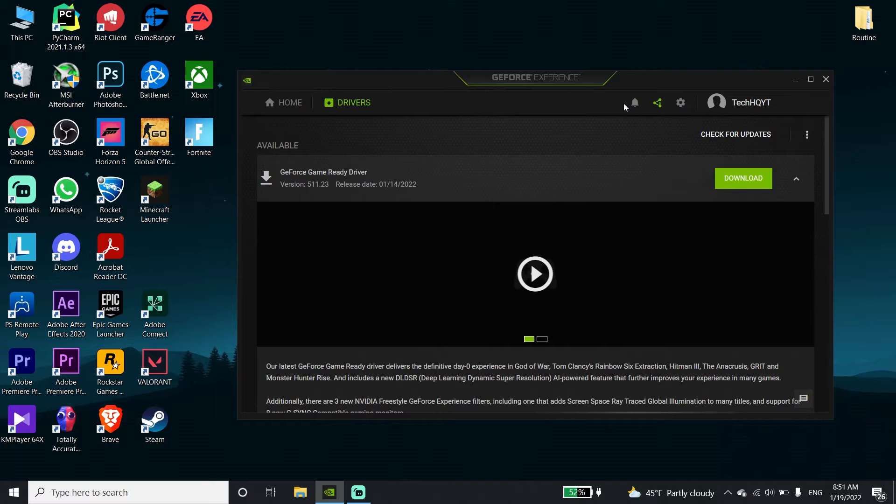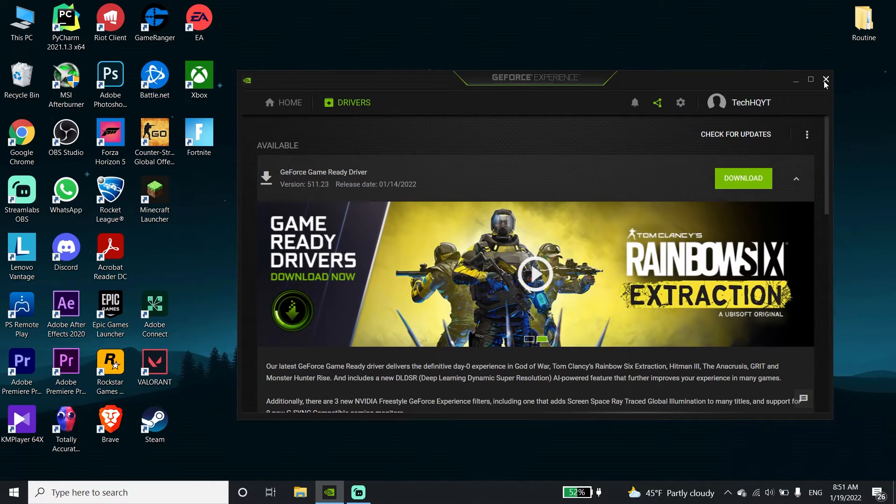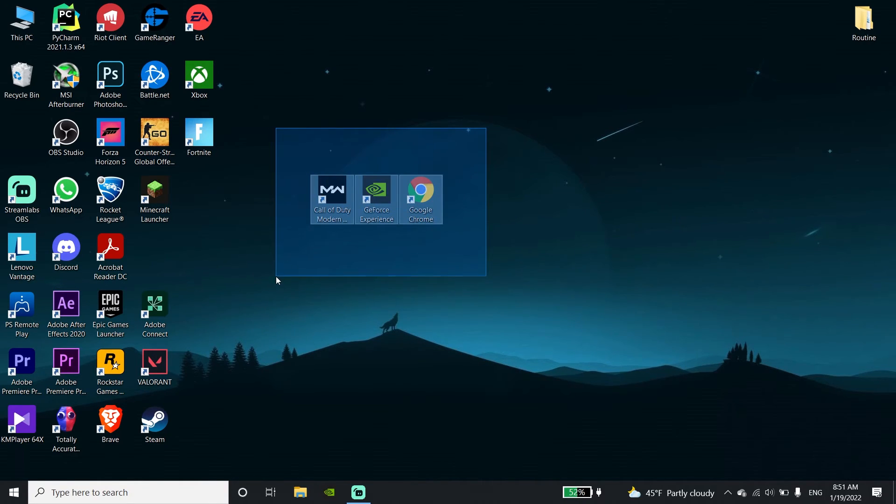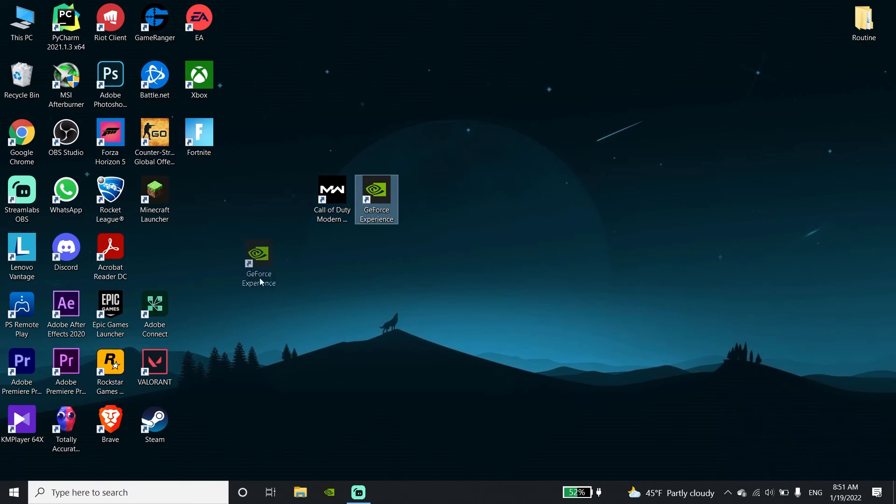If you have an Intel or AMD graphics card, search your graphics card name plus 'driver' in your web browser, go to the Intel or AMD website, and update your graphics driver to the latest version. That's how you fix Call of Duty Warzone Pacific not launching on PC in 2022.